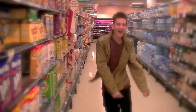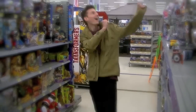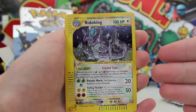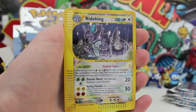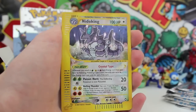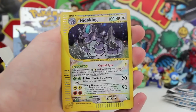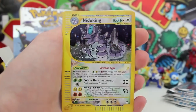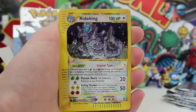Sunshine, lollipops and rainbows — everything that's wonderful is what I feel when we're together. Oh my gosh, it looks so epic. This is the one I wanted to pull as well. Look at it — Crystal type. We got Poison Horn, Rolling Thunder. It's a Secret Rare, which is 150 out of 147. And it is the coolest card I've ever seen in my life. Look at the Crystal background on the card — 100 HP. The artwork looks absolutely insane in the flipping membrane. Holy mac and cheese and meeples.